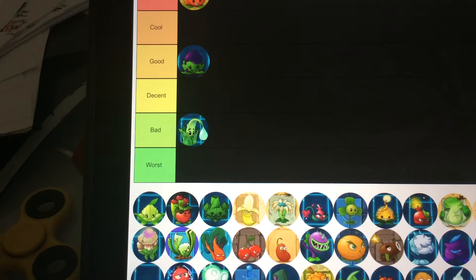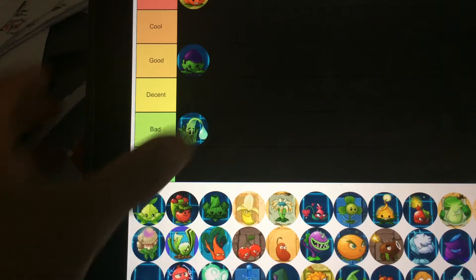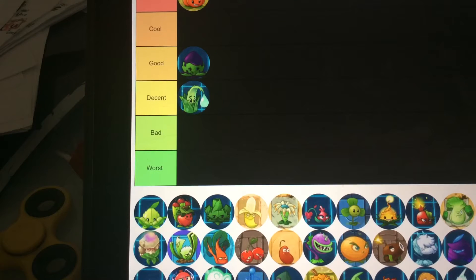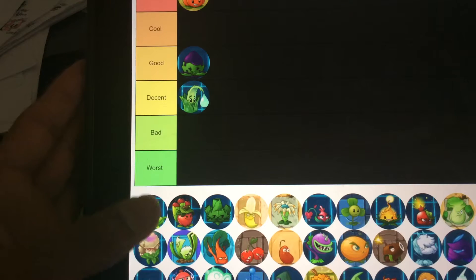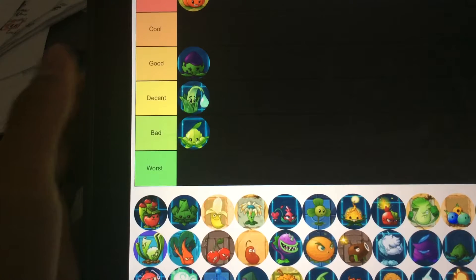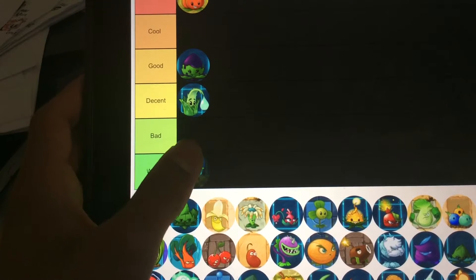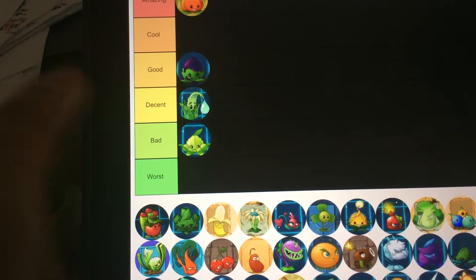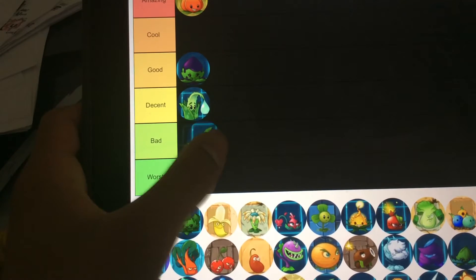I don't know if this is a Mint, but I'm going to call him Healing Mint because I know what he does. Decent. I don't know why you need to heal, but it's good for walnuts. Peashooter Mints — it's good when you use it, but design-wise, if it was an actual Peashooter it would be good, so I'm going to say bad.